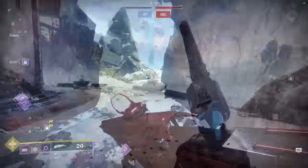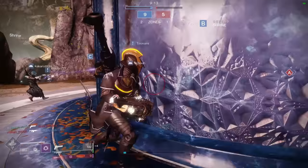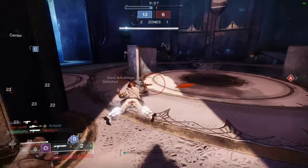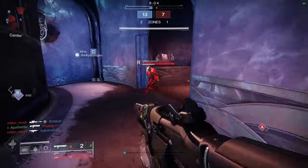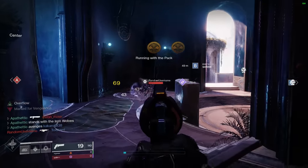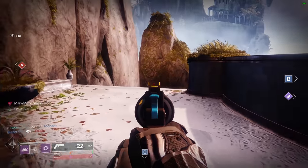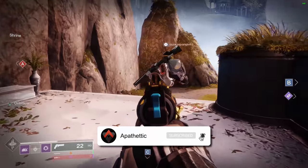Next, Gambler's Dodge allows us to get out of situations that any other class would simply die in. For example, you slide around a corner and the players you were trying to engage are much farther away than anticipated. As a Hunter, you can simply dodge back around that corner and you're out of that situation — whereas Titan and Warlock, even Top Tree Dawnblade, would most likely die because they wouldn't be able to change directions fast enough. This allows Hunters to take a lot more risks since with their dodge they can instantly change directions.